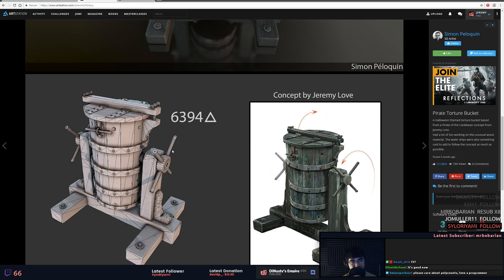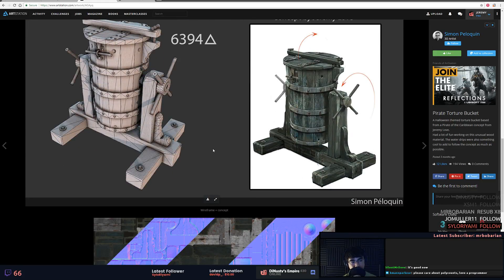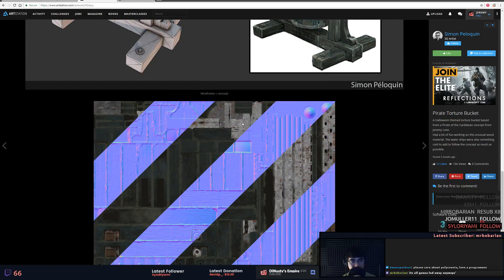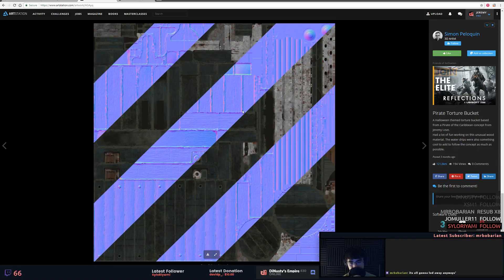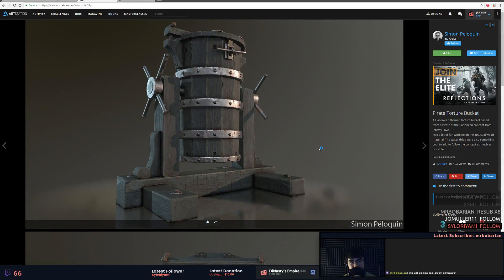Please care about poly counts — love a programmer. If you want to love a programmer, just make sure you're triangulating your stuff or that the engine is triangulating it. Think about your programmers — they're your friends, they're your allies, they're the ones who give you the weapons to do the job.